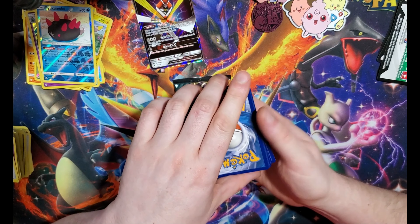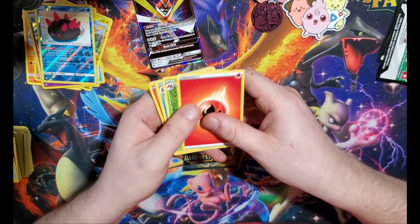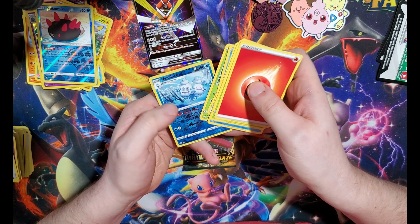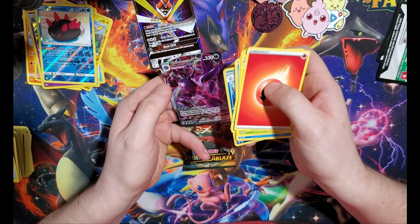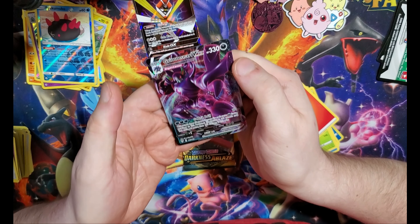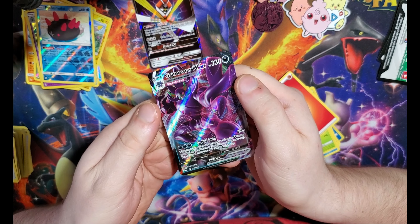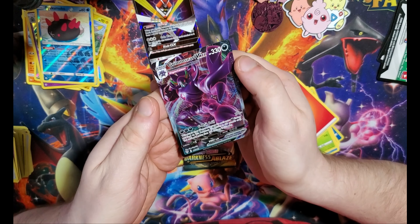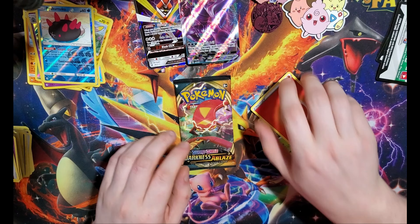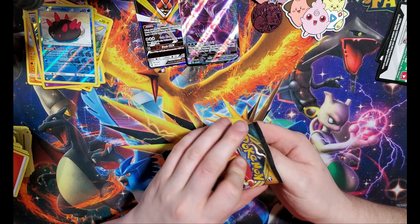Darkness is looking for — is it a Charizard, I think? Fire — I didn't even guess. We have a Pansage, a Venipede, and ooh — Grimmsnarl VMAX, look at that guy there! What is it? It evolves from Grimmsnarl V, Gigantamax. Man, I don't know these mechanics, but I know that's a sweet looking card, so that'll stay up there. Toss that in a sleeve in a second.